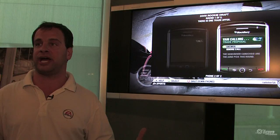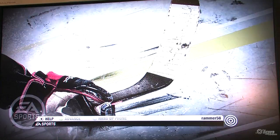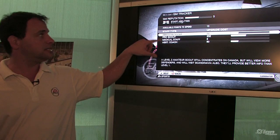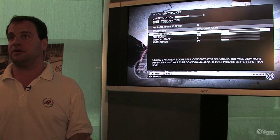I can bring up the GM Tracker at any time — all my tasks are earning me experience points. If I draft a guy really high or get the first overall pick, those things go toward my XP. I spend experience points on my staff, so a great assistant coach will help a first-round pick rise to superstar status much quicker.